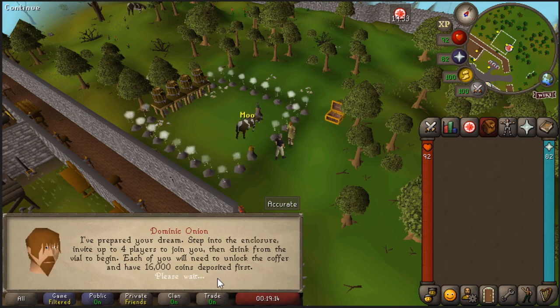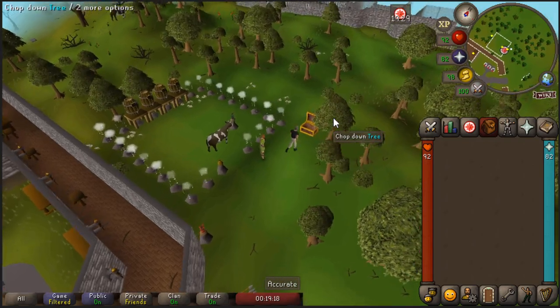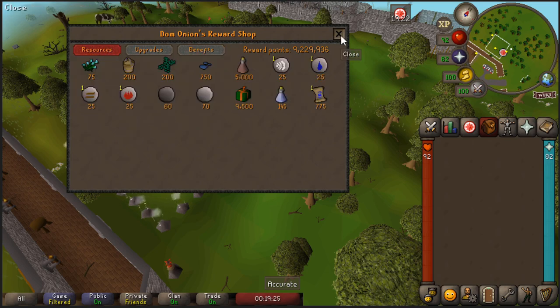You can buy overloads and super ranging potions in the reward shop. I accidentally used overloads when training ranged in this video, but you should be using super ranging potions as they are cheaper and offer the same effect. Later we will look at the rewards.